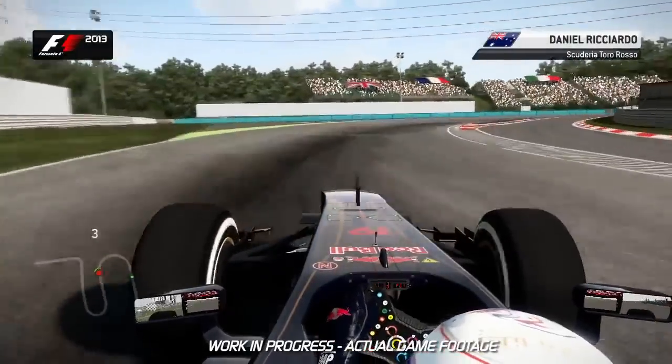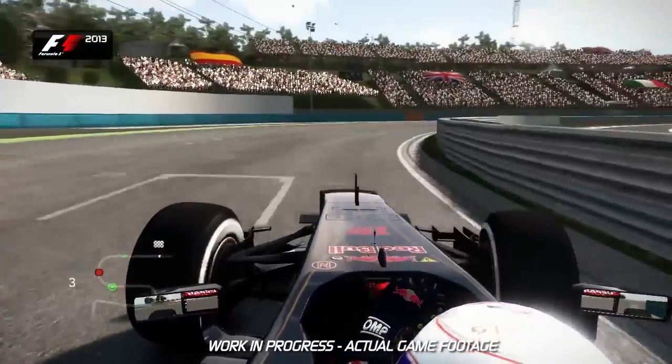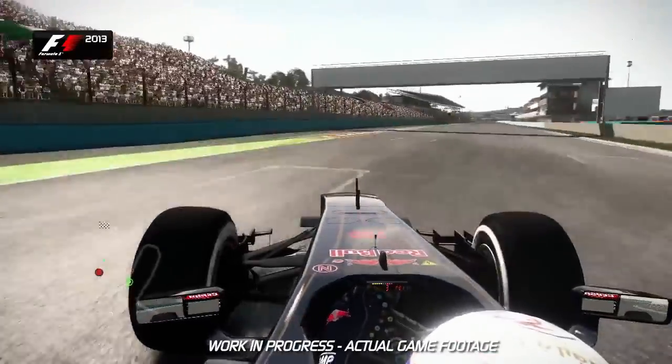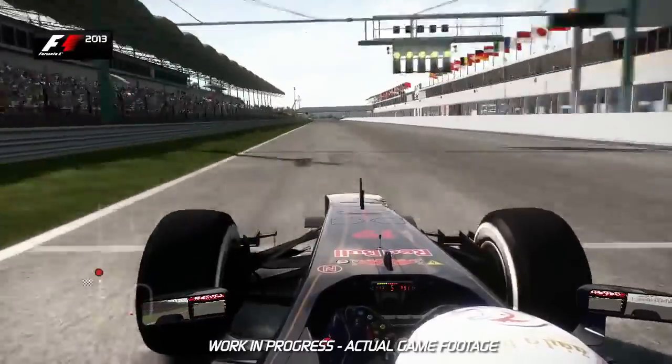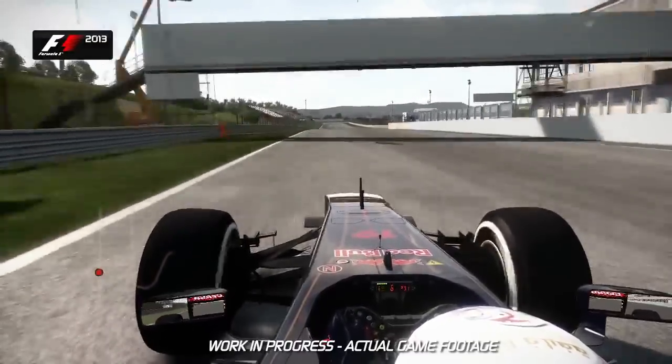On the approach to the last corner of the Hungaroring, in a qualifying lap, make sure you take a nice wide approach onto the start-finish straight. This is the longest straight on the circuit — a good chance to use DRS and the curves available. It's an overtaking opportunity as well.